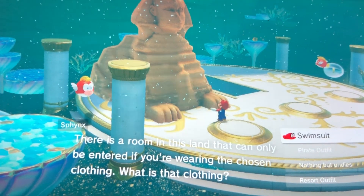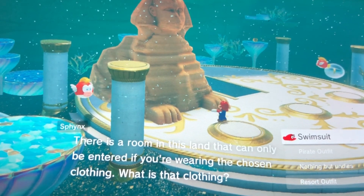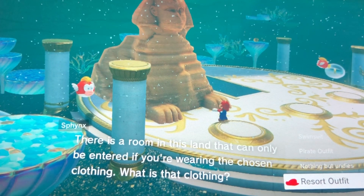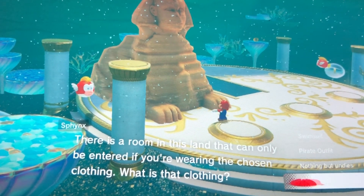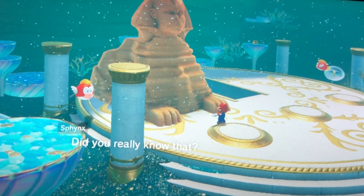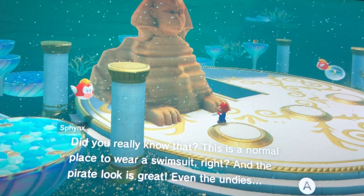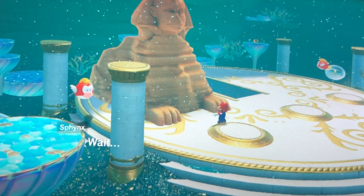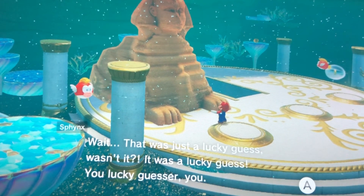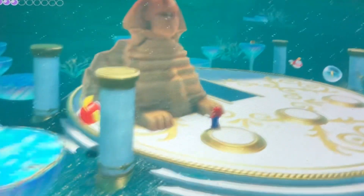And what is that clothing? We haven't gotten there yet, but I'll tell you: you have to wear a resort outfit to enter this room. Correct, but did you really know that? This is a normal place to wear a swimsuit, right? And the pirate look is great. Even the undies. That was just a lucky guess, wasn't it? It was a lucky guess. You lucky guesser, you. Don't be silly, Sphinx.